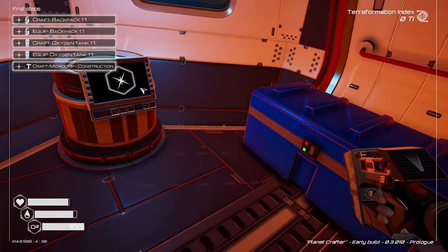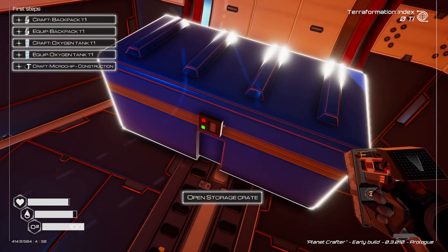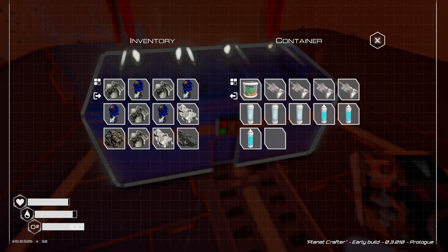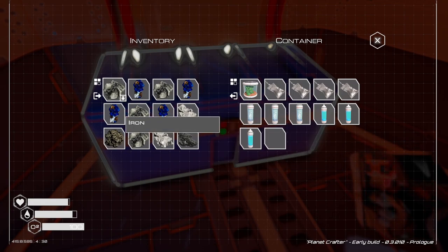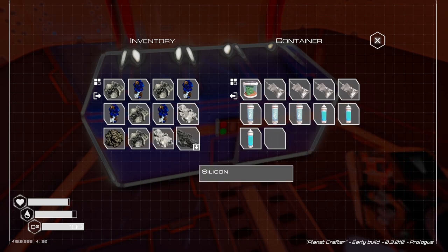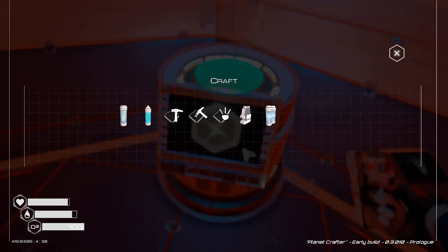If we go back into our building, into our ship, we can use a regenerator. Let's see what we got: oxygen capsules, iron, space food, seeds. Okay, let's check — what's this? Crafting.